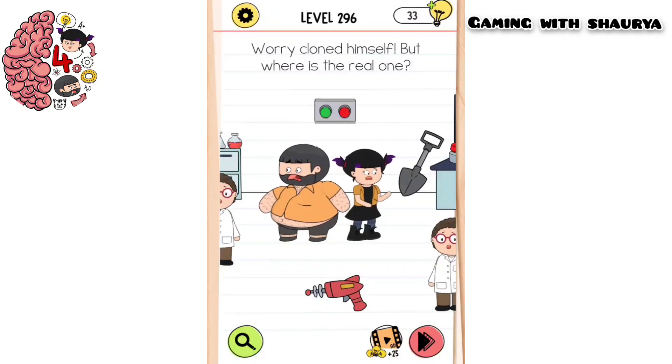Hey guys, please subscribe to my YouTube channel Gaming with Shory for more solutions. Brain Test 4 Level 296 — Worry cloned himself, but where is the real one?